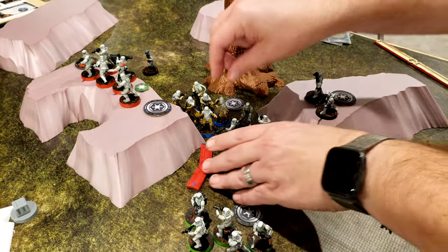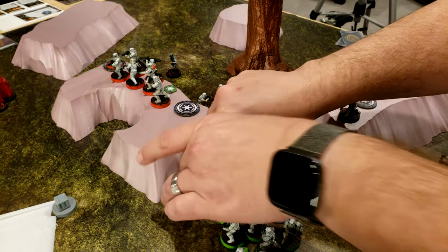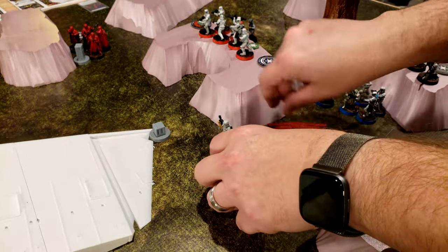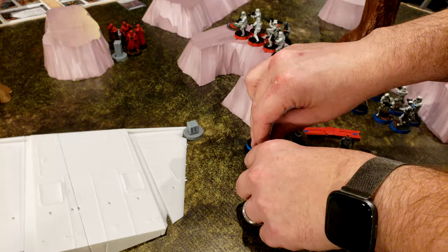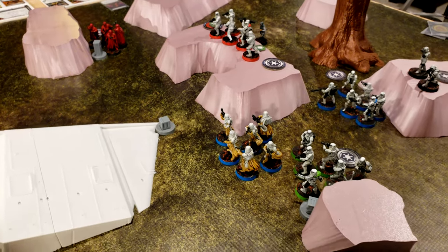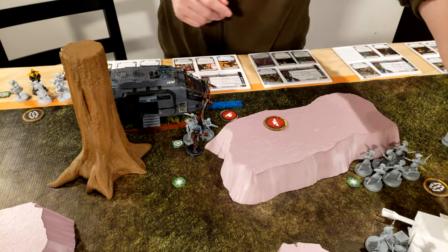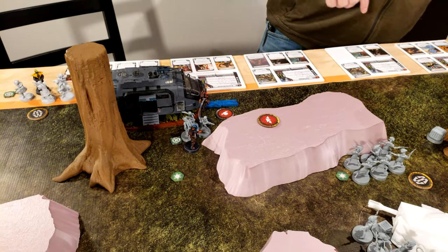Snowtroopers — I'm going to move once, then twice, then fill in. They can't shoot anybody yet. I'll check range on the commandos — range three to the commandos. I pulled these commandos — they're going to come over to this box and claim it.